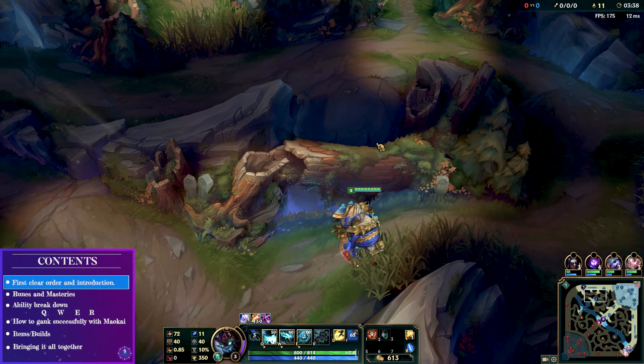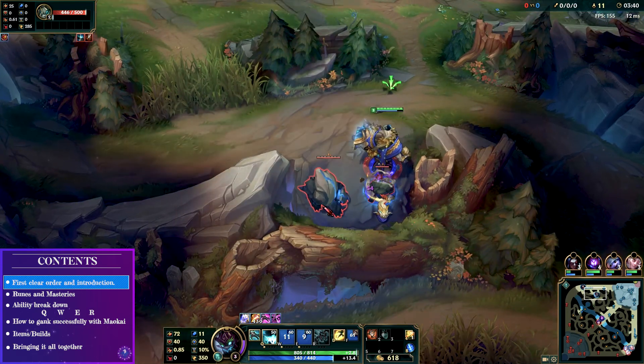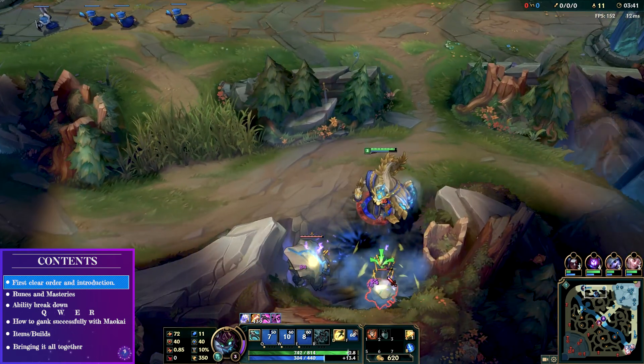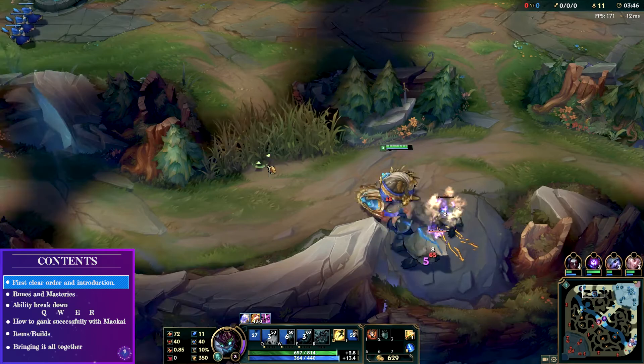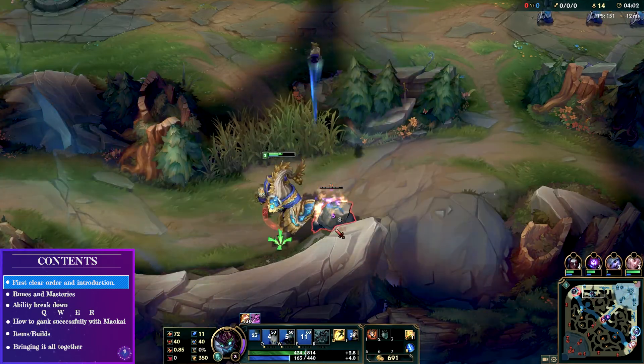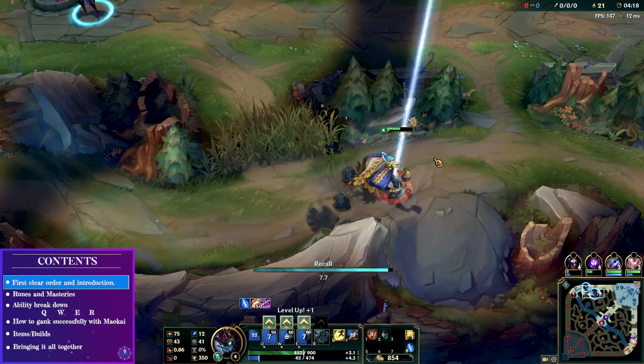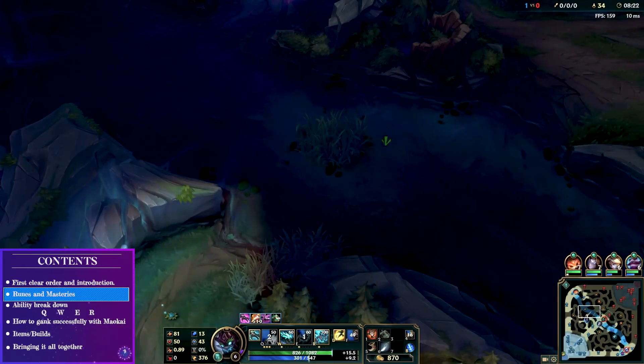Mostly I advise starting raptors on either side and getting that level 3/level 4 ganking going as soon as possible. Maokai has a very high CC kit which is guaranteed to burn flashes and summoner spells early on. Once you've done three camps and the scuttle, you should be looking for that first gank already. Get saplings and wards into the enemy jungle and start to use your mobility and CC to get your team ahead.